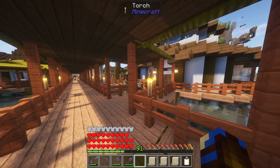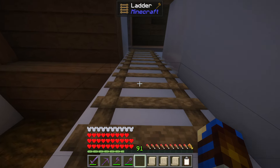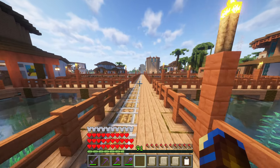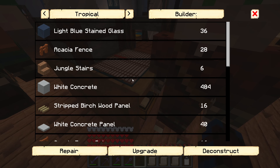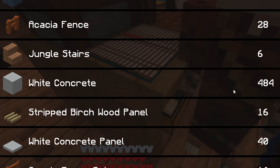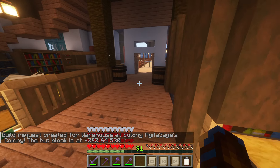I unfortunately just missed it, but that was Agnes just finishing off with the level 4 house. And yes indeed we do have a ladder taking us up onto a second floor here — very nice. Right, let's move her on to a bigger project then: the warehouse. Which I'm sure is going to be a ridiculous build upgrade. Actually, it's fairly reasonable compared to the others — just a lot of resources going to be required. Which the colony can certainly handle at this point, so let's get that up to level 4.